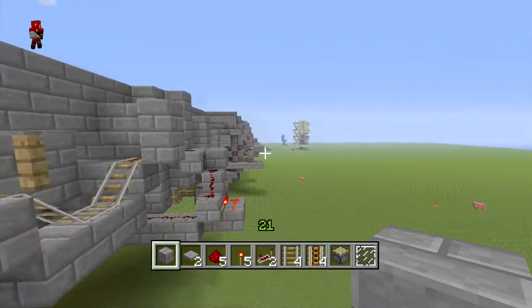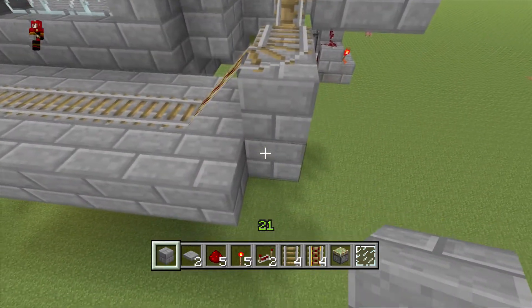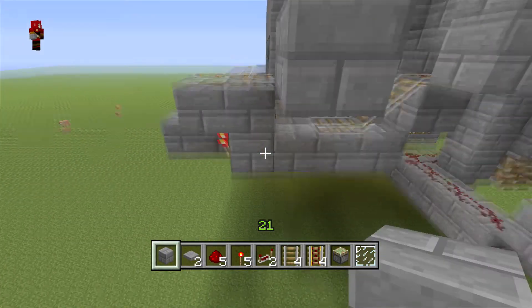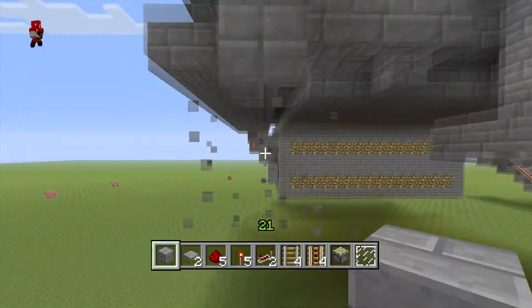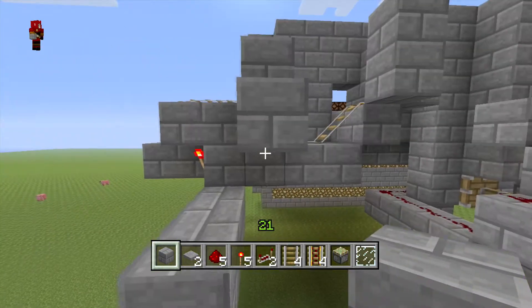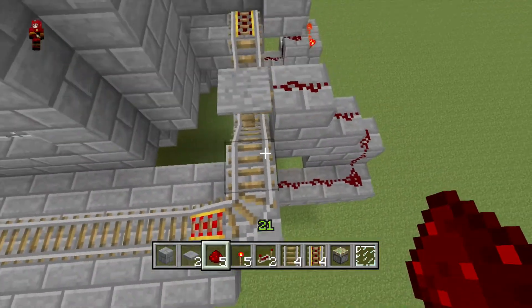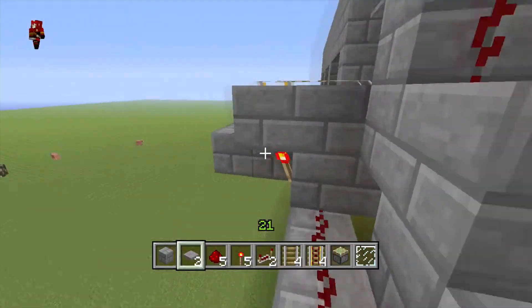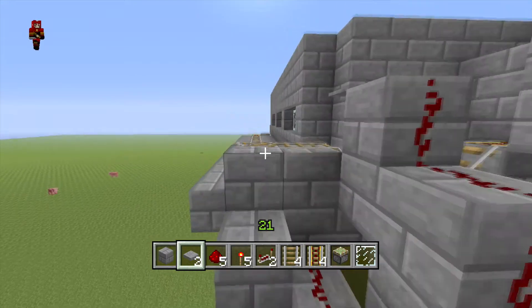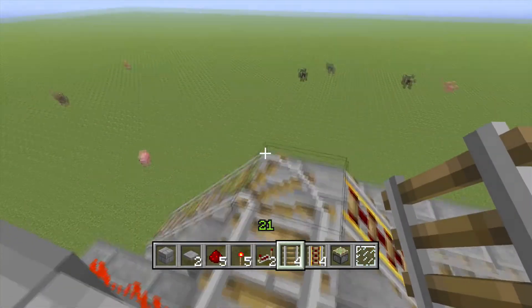You're going to want to have this like that, and down here you want to break the block underneath and put a torch on the side. Put a block and bring it lower, then put redstone all along here. That way when we turn — actually first we need to put a block like that so we have a second rail. This is where all the rails that don't have people in them will go.